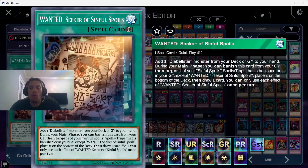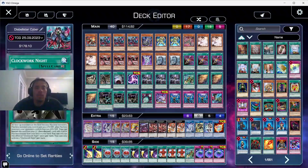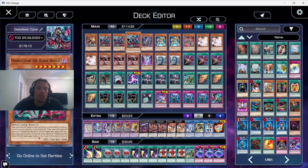We played one Wanted: Seeker of Sinful Spoils — love this card. It adds one Diabelstar monster from your deck to your hand. During your main phase you can banish it from the graveyard, target one Sinful Spoils spell or trap, banish it from the graveyard, put it on the bottom of the deck, and draw a card. Cyber Dragons love any draw power. Triple Clockwork to break boards and power up our monsters, making them 3000 ATK.